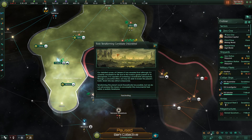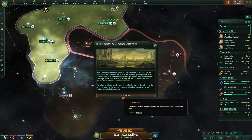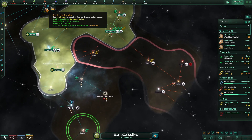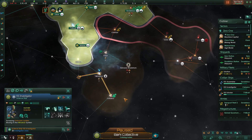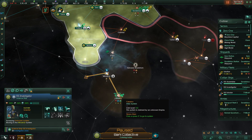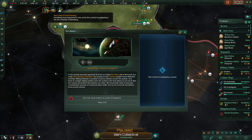Construction complete. A terraforming candidate has been discovered — it's a toxic planet, but with the correct technology you can actually terraform it. System survey complete. Technological acquisition successful. I haven't found a star base here — maybe I was mistaken, maybe someone was just flying through.